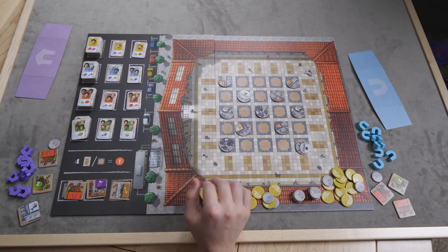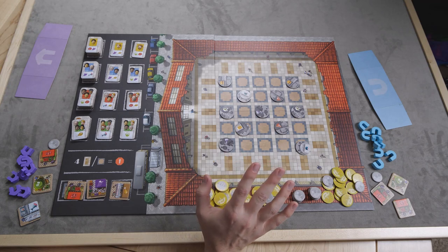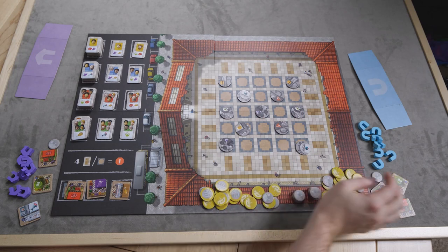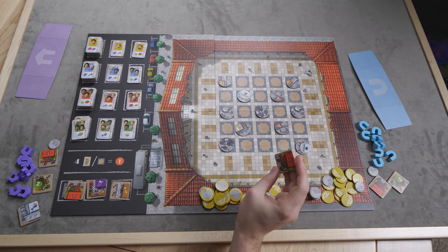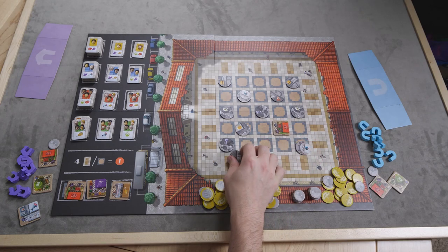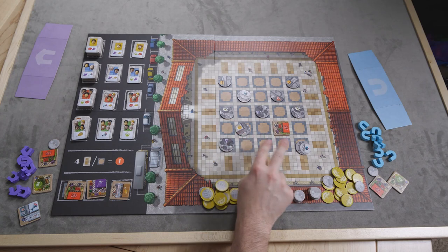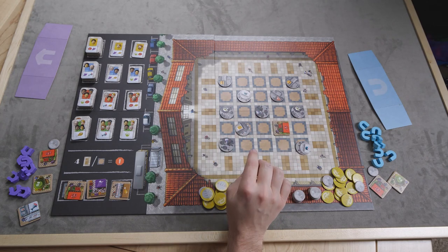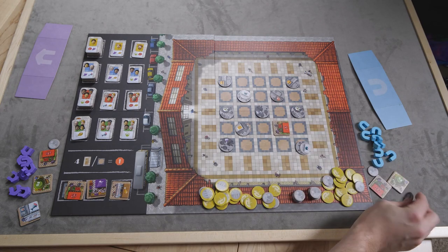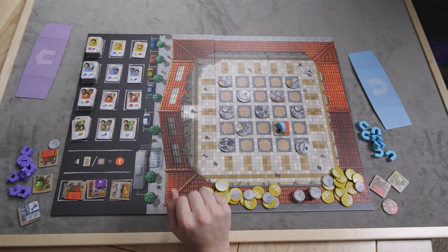I'm just going to play out a few turns showing how a starting game might play out — please don't judge me, I'm going for speed over strategic depth. For instance, I might grab this stall and place it out. Every time you place a stall, it costs one coin for itself plus one coin for each stall in the row or column, whichever is greater. I pay one coin and put one of my buildings on it.